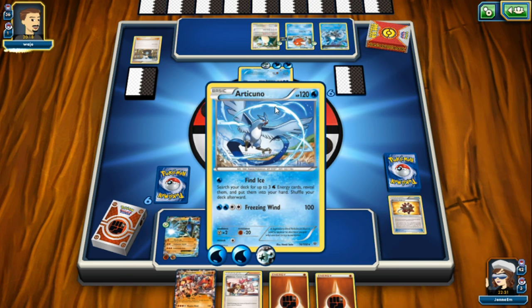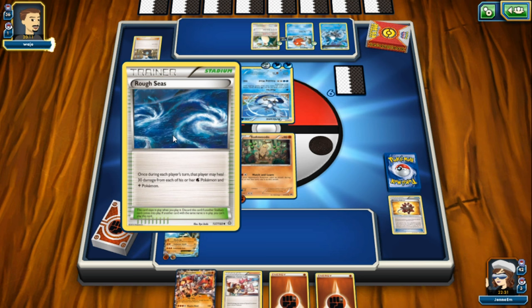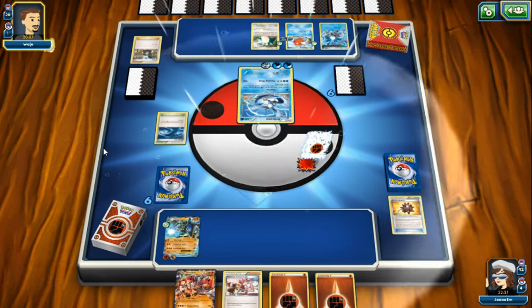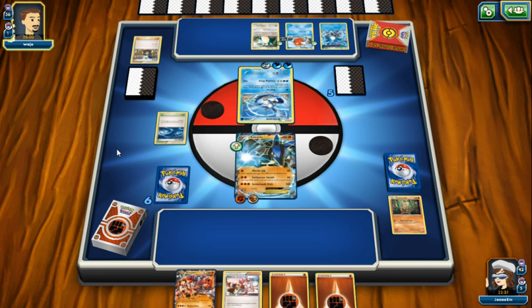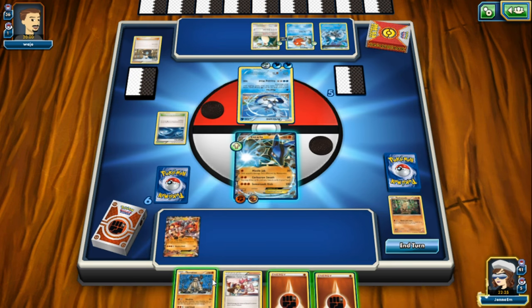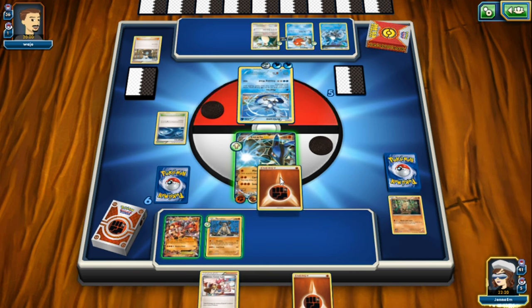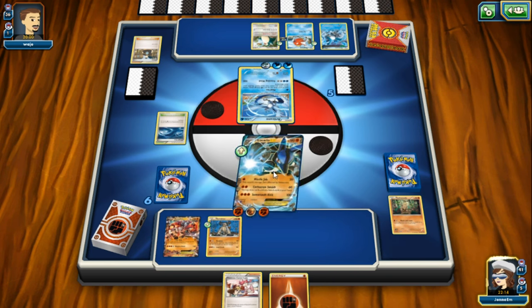He's going to do Freezing Wind, and he's put out a Rough Seas stadium card - it reduces 30 damage from all water and electric type Pokemon, yours and your opponent's. Lucario is coming out, and now I have no choice but to put out Groudon EX, and I'll also put Terrakion to the bench. I need to power up Lucario - it will do 80 damage because of resistance, or I could do Corkscrew Smash to draw four additional cards.